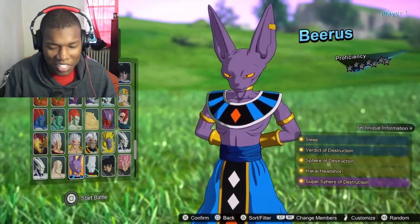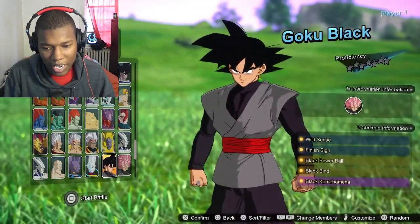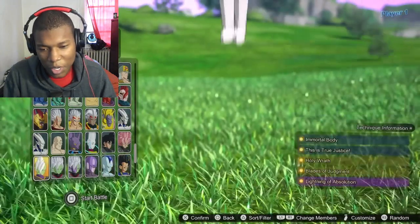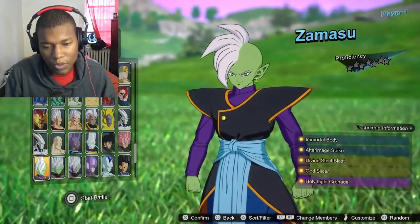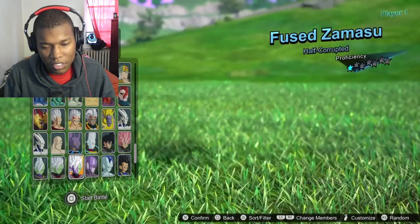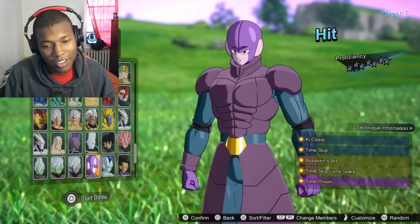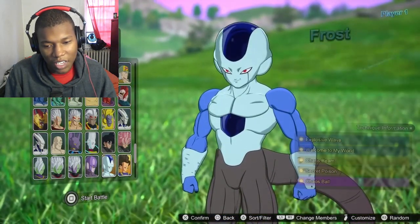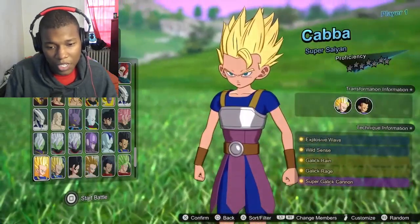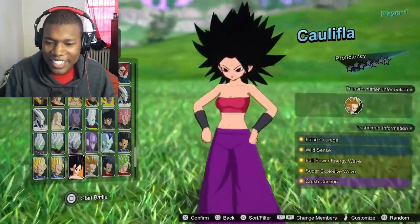Lord of Lords — Beerus, probably the most powerful person on that list. Goku Black — probably the most menacing. Actually never mind, Frieza was calling everybody monkeys. Fused Zamasu — you might as well just go bald. We got Hit. Frost — he needs to drink his vitamins, he's a little short. We got Cabba — eat something, you're a Saiyan. Caulifla.